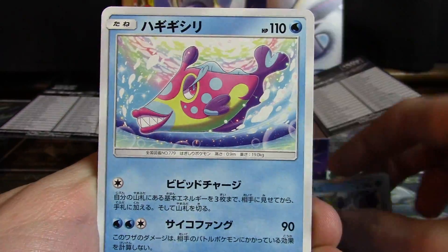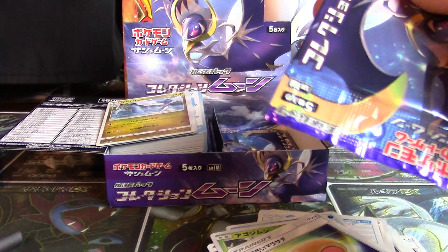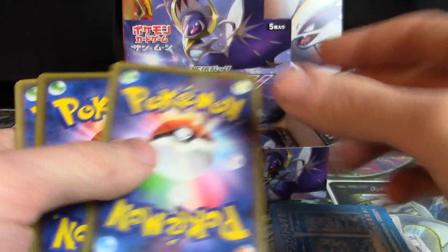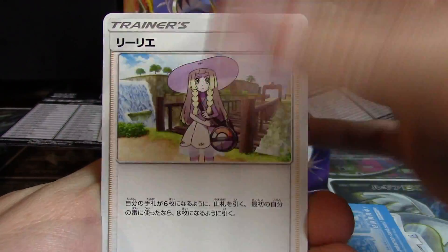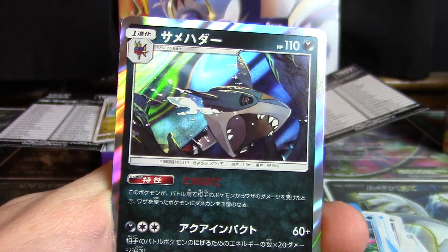Crabominable, Bruxish, Cosmog, Grubbin, and Big Malasada — still making me hungry as all get-up, that Big Malasada. Got a Lilly, a Rattata, Grimer, Corsola, and Sharpedo number two.